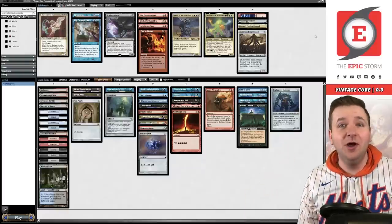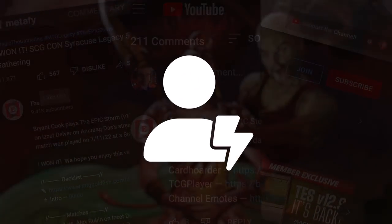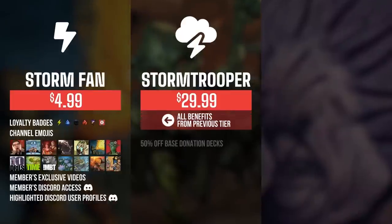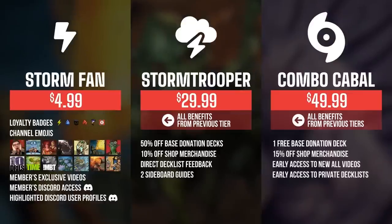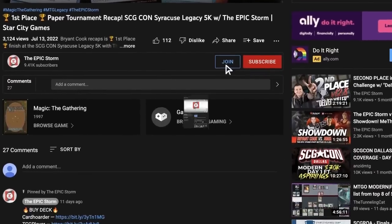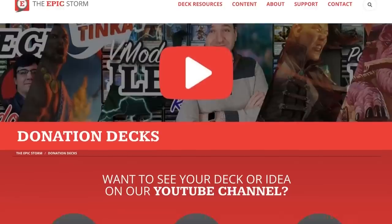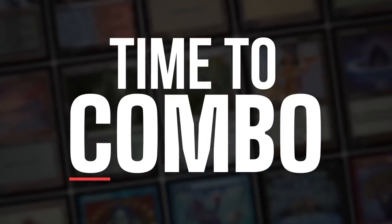Match number one coming up. If you enjoyed this video, make sure to leave a like, comment, and subscribe. You can also show your support by becoming a member of this channel — you get badges, emotes, exclusive members-only content, and access to our members Discord section. As you increase the tiers there are other rewards such as shop discounts, cube guides, early access to videos, and even free donation decks. Click the join button down below to find out more. We also have the epicstorm.com shop or donation decks. Let's play some Magic.